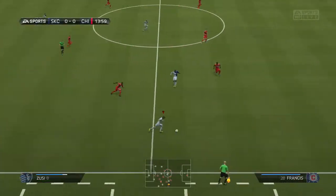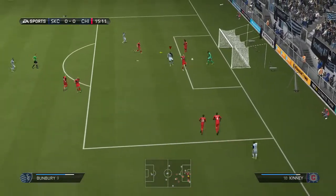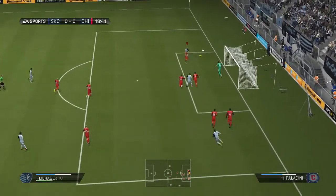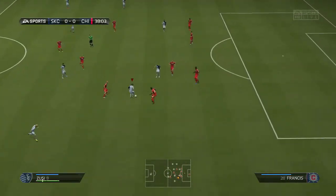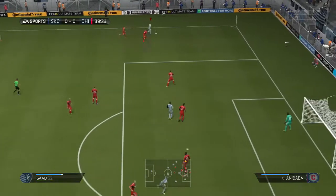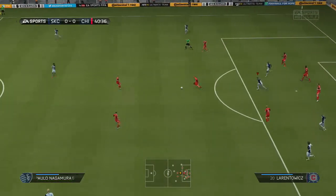Zussi with the ball down the right looking to go forward, finding a lot of space. Taking on his man, looking to get a cross in - gets the cross but we can't get a header on the end of it. Bunbury looking to get through past his man, he can see someone at the far post - gets the cross in but no header on it. Bunbury finds Zussi's side down the left, crosses in but can't get a header and it's easily cleared by Chicago.